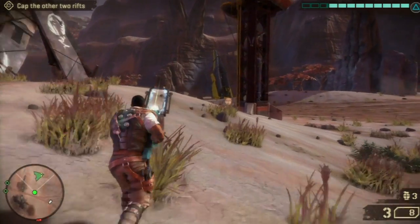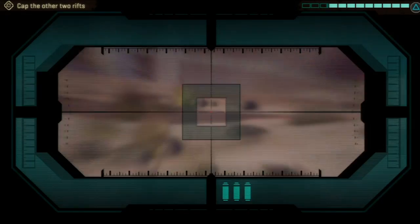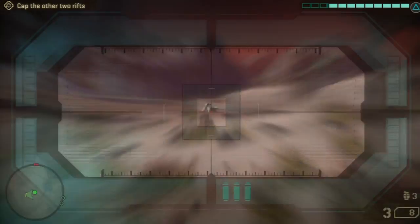Then just find some guys way on the other side of the map. I found them by that big orb thing, and I just went as far away as possible, and I started sniping them until the trophy popped. Anyway, for more tips about Starhawk, be sure to keep it locked right here on IGN.com.